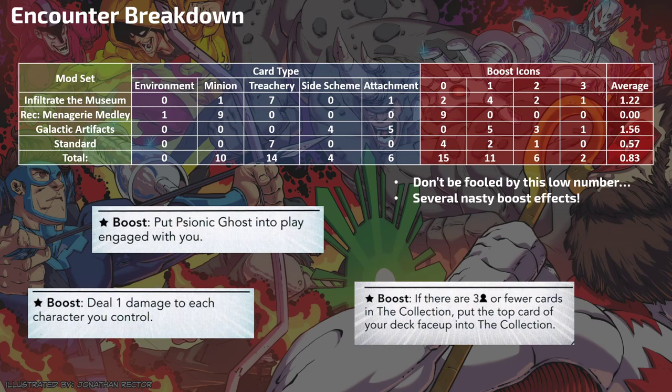Treacheries is 14, so treacheries are the most treacherous thing you'll see. There are four side schemes. The ones from Galactic Artifacts won't go to the Collection, but if you swapped out Menagerie Medley for something like Legions of Hydra, those side schemes would go to the Collection. There are six attachments in total — and when they're discarded, they can go to the Collection. That's a total of 16 cards from his deck that, when defeated or discarded, go to the Collection.